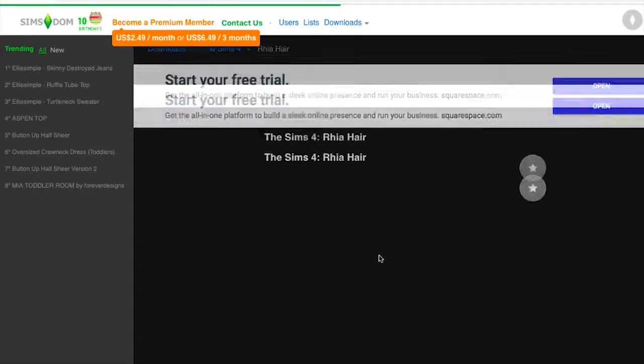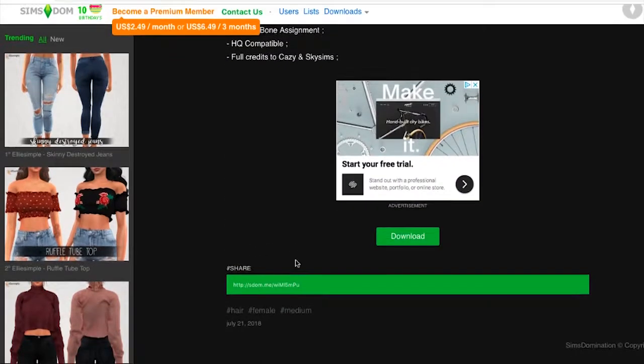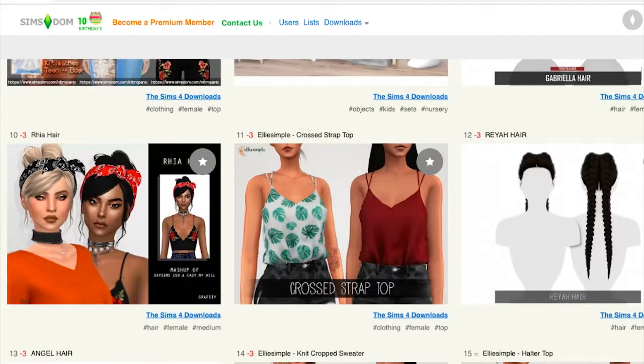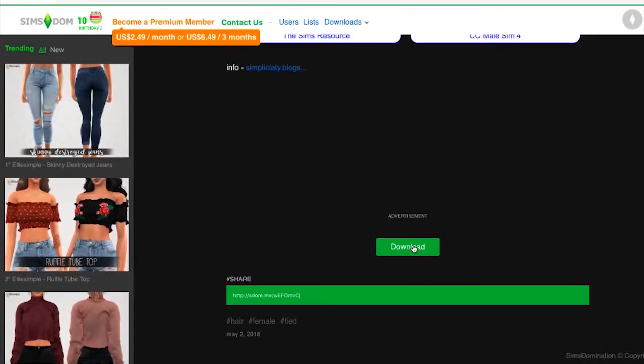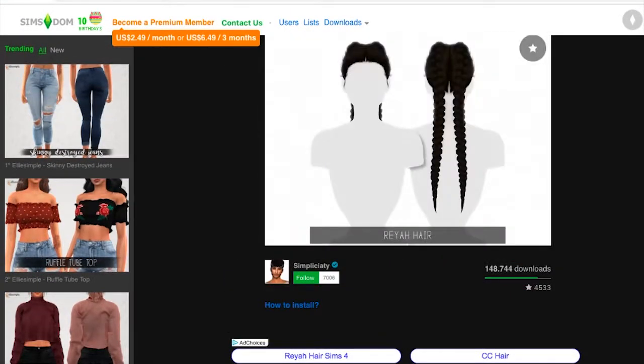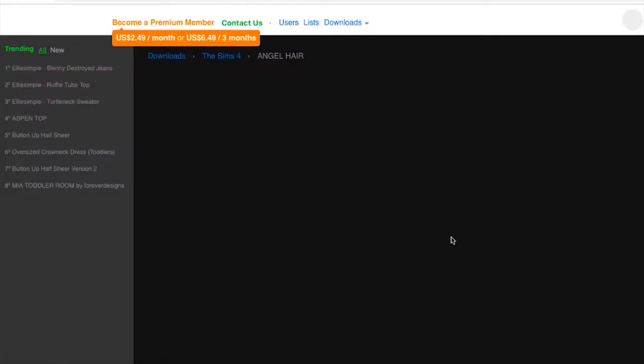Is this a little hair with a bandana? That's cute. Does it come with the bandana? We're gonna download it and see. I don't really like that top — it's not really giving me fall vibes, and I want to do some fall sims. We're going to download that. This hair is beautiful — love this.